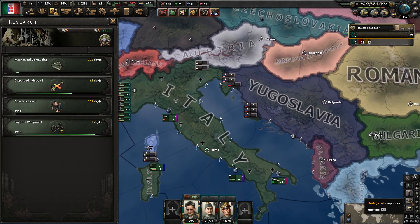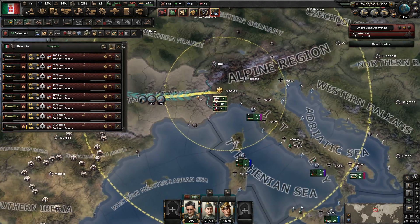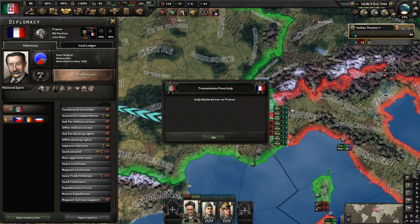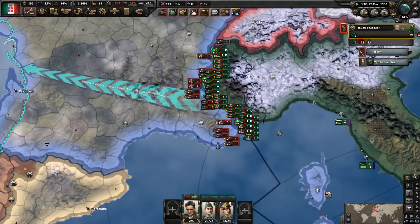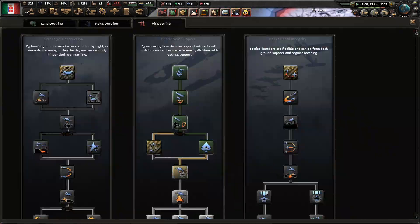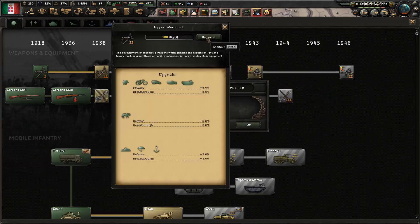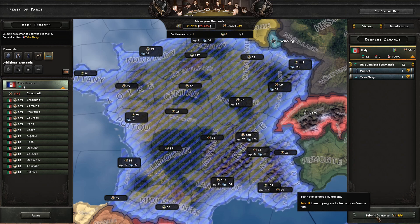Now the war goal on France is done. Take your planes and manually set them up so that it will be easier for you to push. Press this button to make your planes fight better — if you can afford it, you should always press this button. Once you are done with that, just start the war. Puppet France and take their navy so that we don't have to deal with any of the resistance.